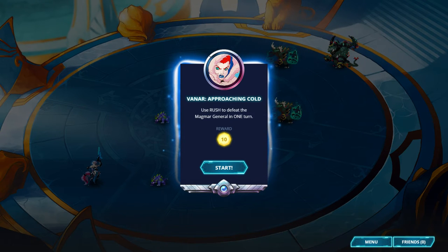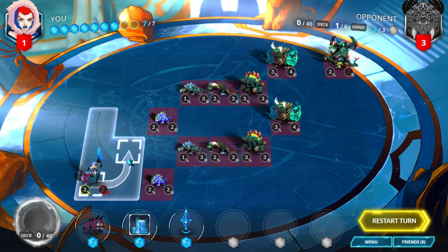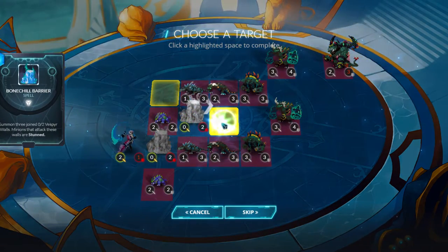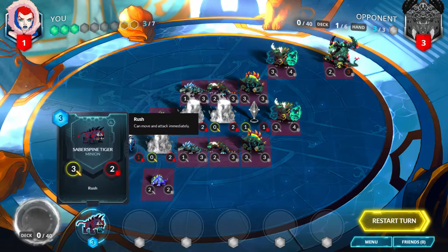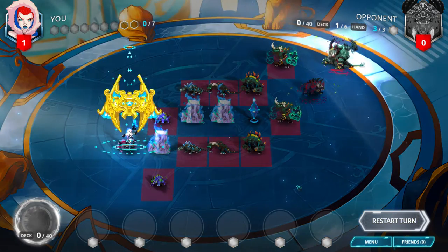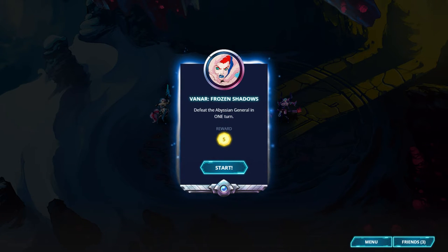Vanar, Approaching Cold. Use rush to defeat the Magmar general in one turn. First, move your general diagonally up to the right. Then play Bone Chill Barrier to the right of your general and use it to navigate through the passageway. Then play Crystal Wisp to the right of that and play Saberspine Tiger diagonally up from that. Move forward with your tiger and deal 3 damage to the enemy general.